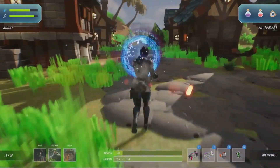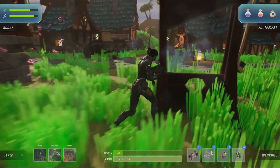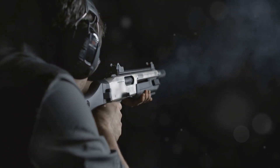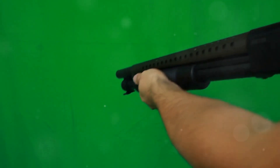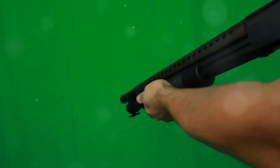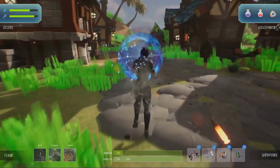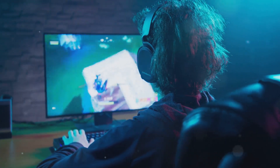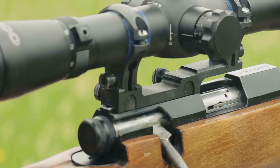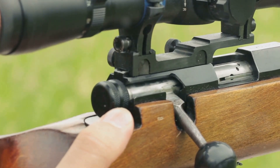Fortnite offers a diverse arsenal of weapons, each with its own strengths and weaknesses. Knowing which weapons to use in different situations is crucial for maximizing your combat effectiveness. Shotguns are your best friend in close-quarters combat — their high damage output can quickly eliminate opponents, but their limited range makes them less effective at a distance. Assault rifles are versatile weapons, effective at both short and medium ranges, and a good all-around choice. Sniper rifles are ideal for picking off enemies from afar; their high damage and accuracy make them deadly, but their slow fire rate and bullet drop require practice to master.